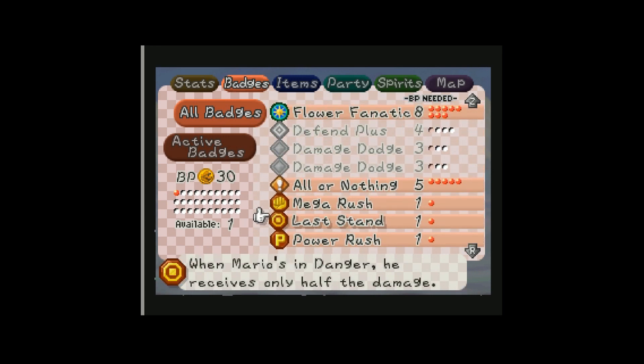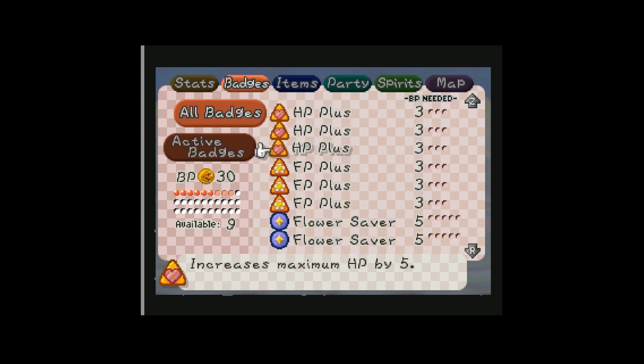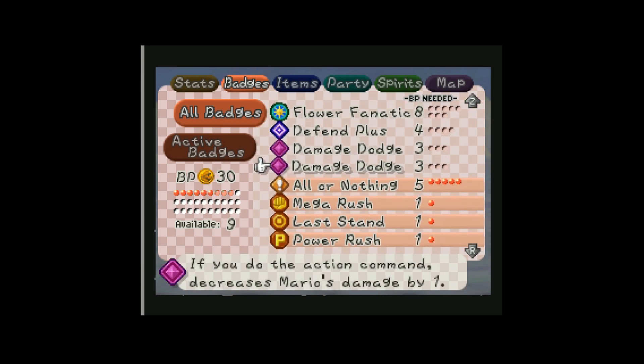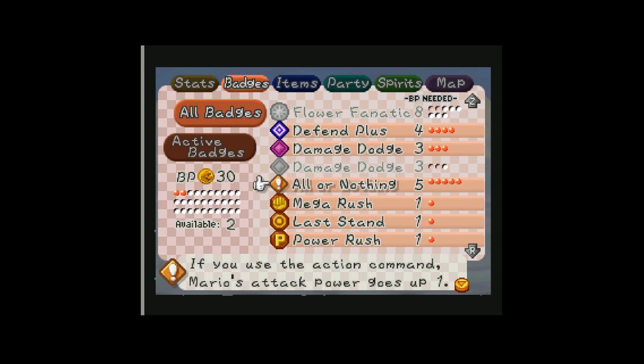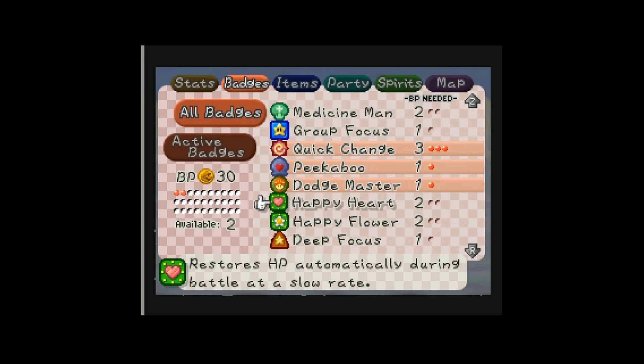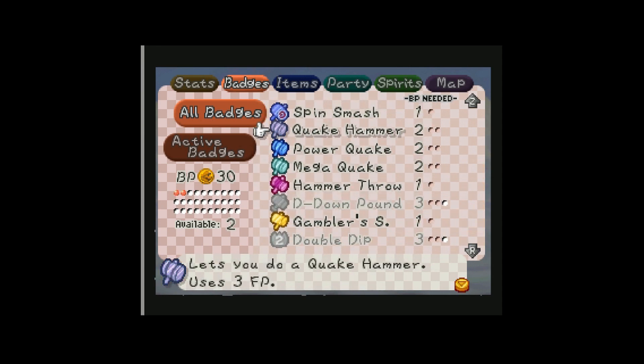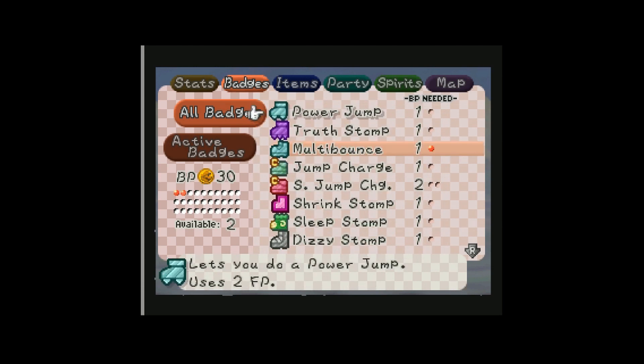Actually, I don't have my Defense stuff on — I have Flower Fanatic on. Do I really need that? Probably not. I do have Quick Change on. Let's put those two on. Berserker could probably handle this. I don't know if it's just gonna be the Duplghosts or if there's gonna be something else there, so I should be prepared for that.